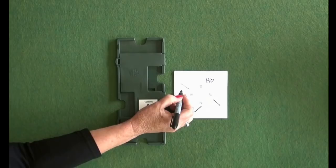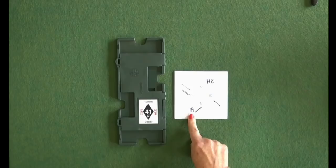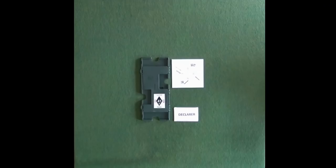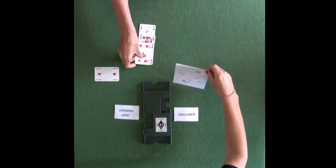The contract is the last bid made before those three passes. The player who bids the suit first will be the declarer — the person who plays the hand. The opening lead is made by the person on declarer's left. Dummy then lays their cards out on the table with the trump suit on their right. The cards laid on the table are also known as the dummy.